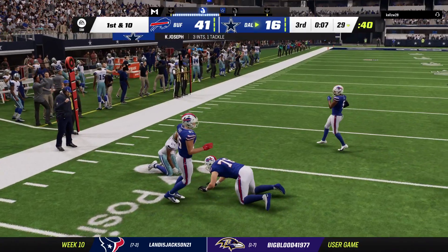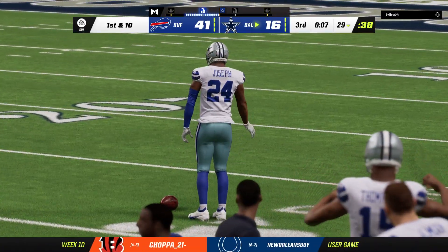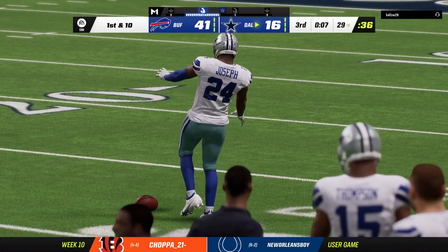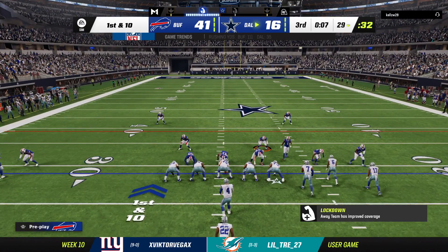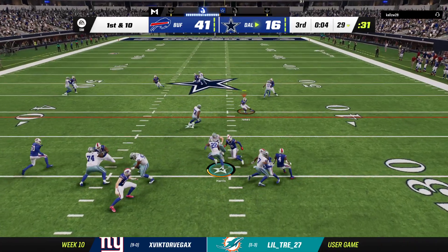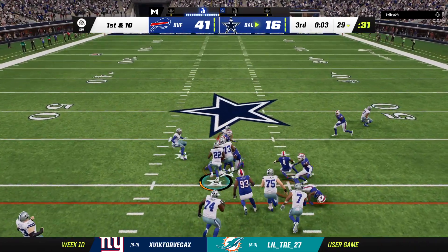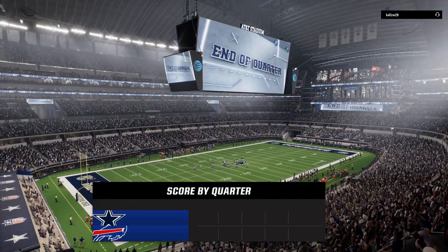And that gives him now three interceptions in the game. Someone's locked into what they're trying to get done in the passing game. What was the last time we had someone get three in a contest? 2011, wasn't it? Kurt Coleman — that's right, with the Eagles. And I believe it's against Washington and Rex Grossman. That's correct. One quarter remains here in this Thursday night matchup — we'll return with more after this. This is the NFL on EA Sports.